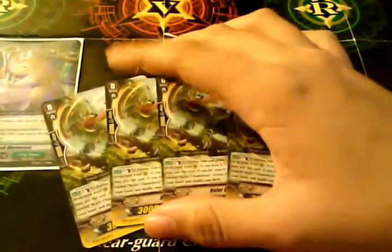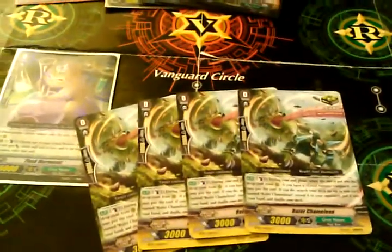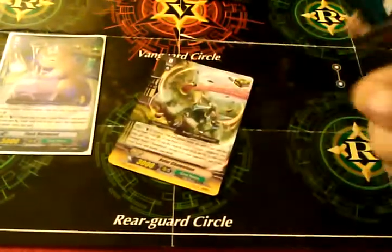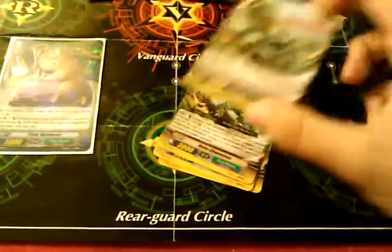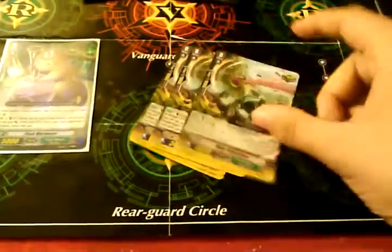Probably just add draw triggers more. Doing what I'm doing with my Mega Colonies — standard trigger lineup. For him, when he is rested, Counterblast 1, add another Ruler Chameleon to your hand. It's great, but not that great at the same time because you're pulling out triggers — mainly criticals. But it doesn't really matter because you're adding a 10k shield to your hand, so that's pretty good.